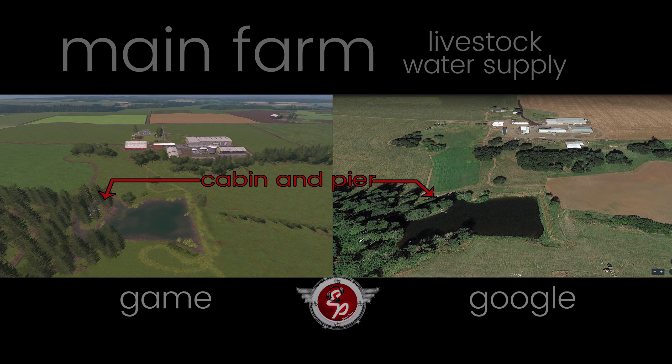Here's a closer view — the main farm livestock water supply. This is one of the two places you can get water for your animals on the farm. I put arrows towards the cabin and pier in-game by the lake. I'm not sure if there's a cabin on the real life farm because I couldn't zoom in that close, but the little fishing dock is certainly there. You can see it — a remarkable amount of detail.